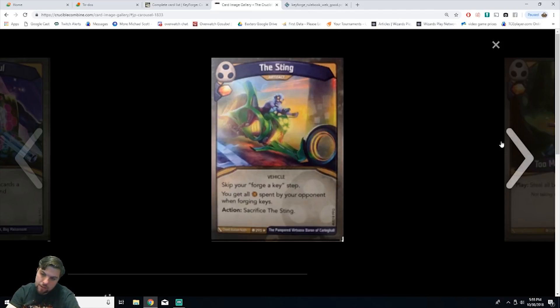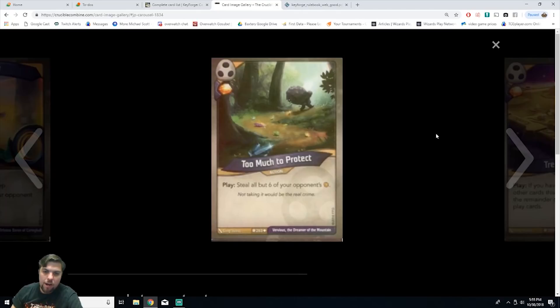Next we have Too Much to Protect, an action card. On play, steal all but six of your opponent's amber. You gain one amber. It's uncommon. I've had games where my opponent had 15 or 18 amber, so this would be huge in those situations. If you're not in that situation it's not a total waste since you still gain amber. Options are really good in this game, so this is a good card to have.